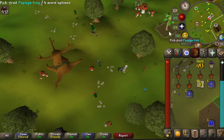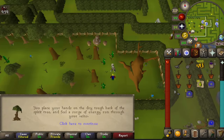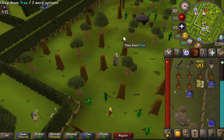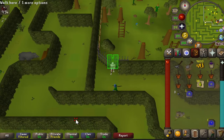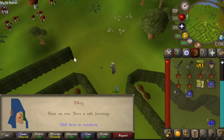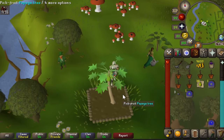Just east of the Tree Gnome Stronghold spirit tree you'll find the second fruit tree patch. Do the same thing here. Then from the stronghold, enter the Gnome Maze and squeeze out of the fence, follow the path south, and here you'll find the third fruit tree patch, just south of the maze entrance.